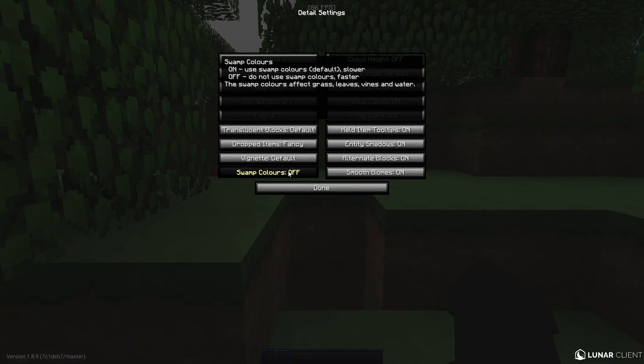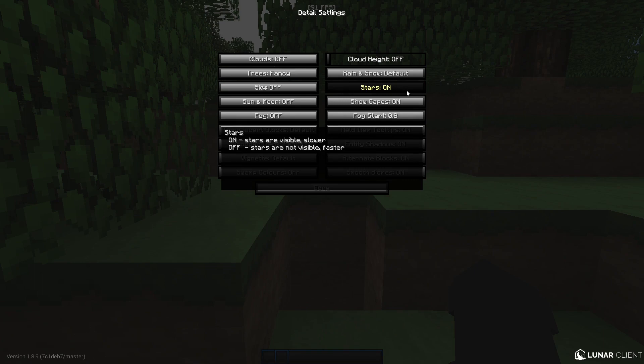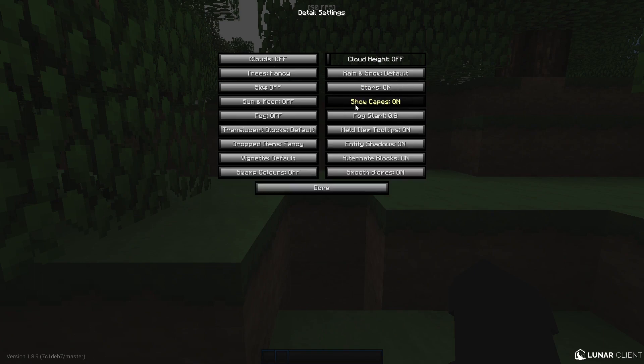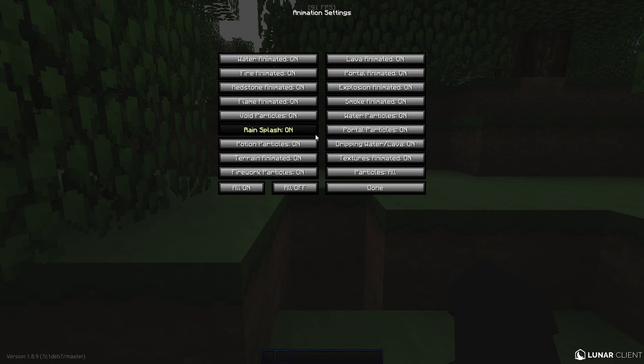Some colors: off. Rain and snow: default. Stars: on for custom skies. Show capes: on. Fog start doesn't matter since fog is off. Tooltips: on. Entity shadows: off. Alternate blocks: off. Smooth biomes: off. That's it for Details.